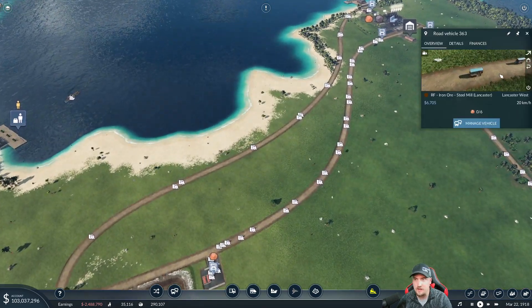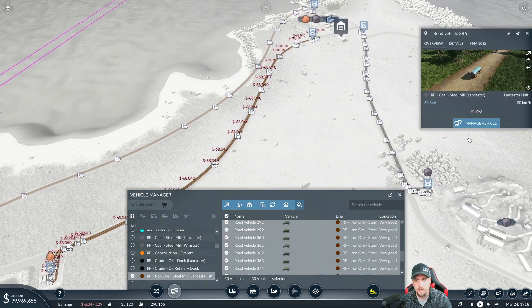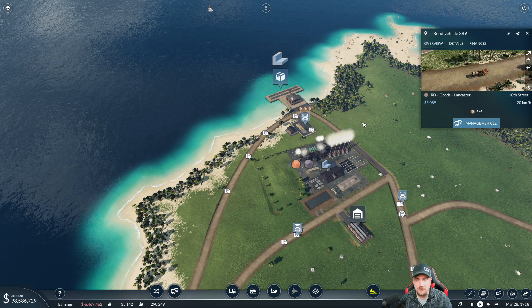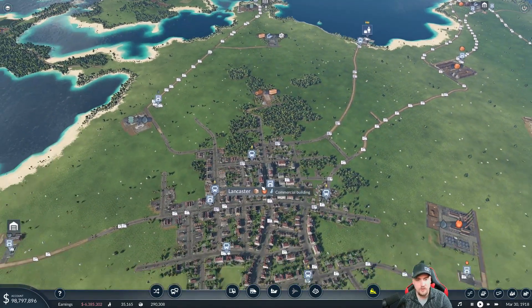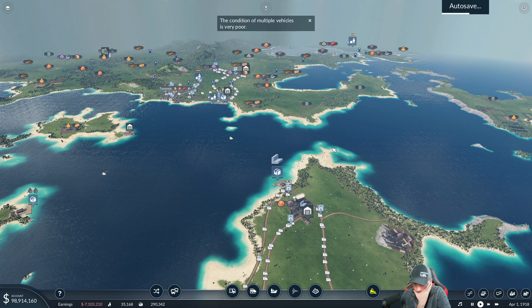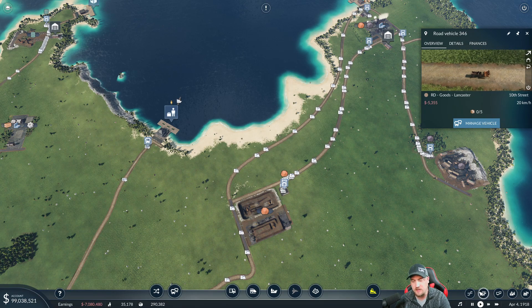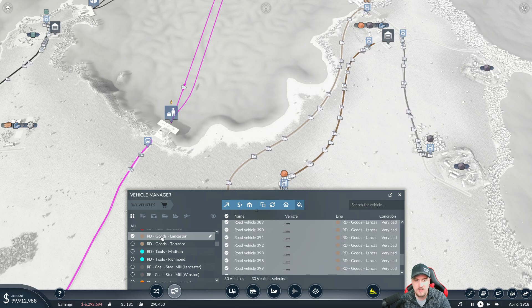Next up, coal and iron ore — this will be a simple upgrade. Replace, replace. We'll definitely have some deleting to do. These goods delivery vehicles are doing a fantastic job. The goods line delivering straight into Lancaster should have a rate of 137. The back end might not be able to produce 137 yet, but I'm going to upgrade it anyway — I think I'll make enough cash to make up for any shortcomings. Manage vehicle — you are the goods line, yes you are — replace.